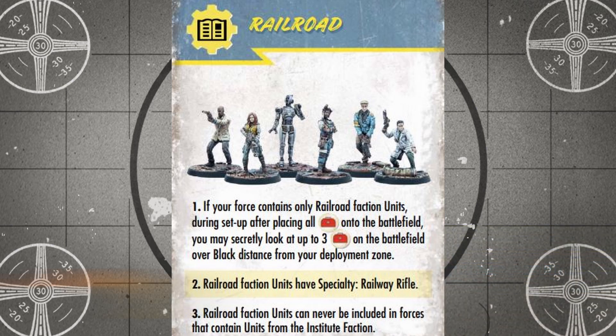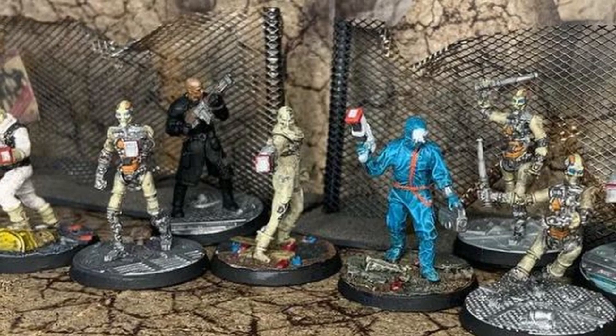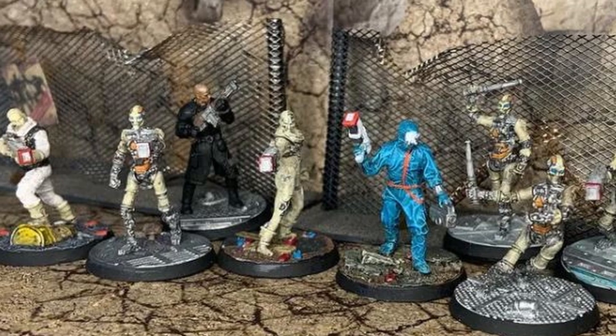Last up for faction rules, Railroad units can never be included in a force that also contains units with the Institute faction keyword on their card. This restriction fits with their Fallout 4 lore, and it's more thematic than anything, but it does rule out any quirky Railroad Institute roster combos like adding Kellogg or a Courser to your Railroad force.